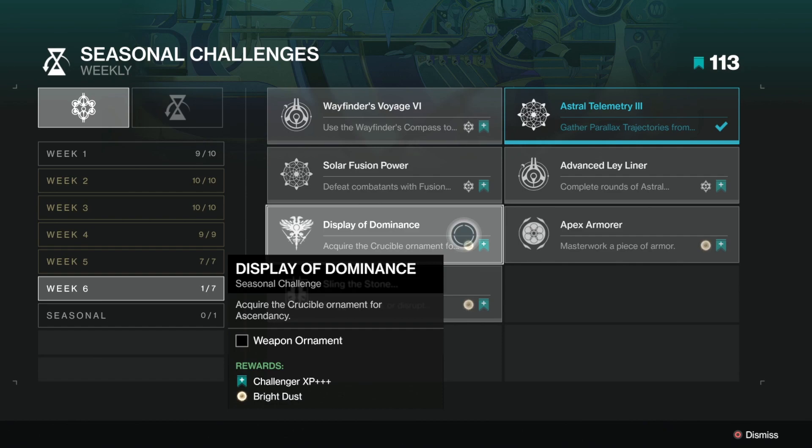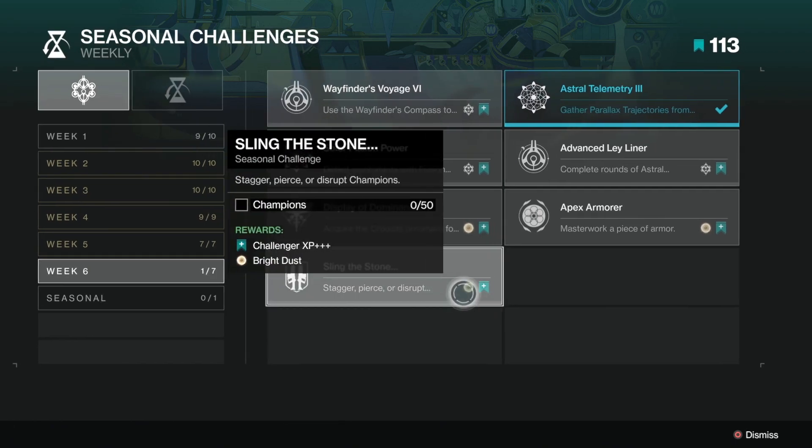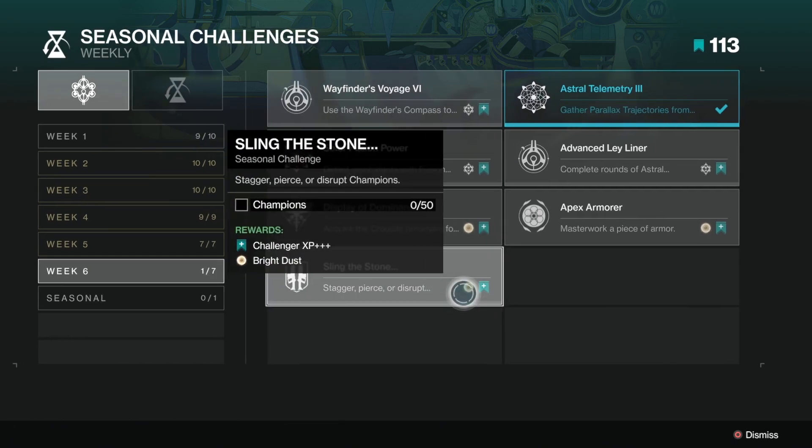Display of Dominance — acquire a Crucible ornament for Ascendancy. This is a quest that you need to do, so pick up the quest and get the ornament. Sling the Stone — stagger, pierce, or disrupt champions. It's fairly simple. Hero Nightfalls are probably going to be the best thing for this; they are matchmade and you can find plenty of champions in there. By pierce they mean barrier, disrupt means unstoppable, and stagger is overload. It doesn't matter how you do it — just do it.